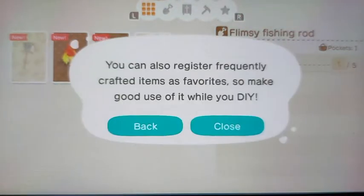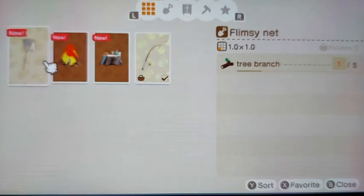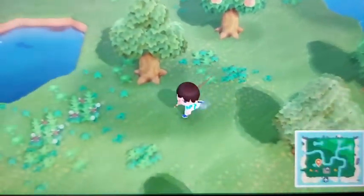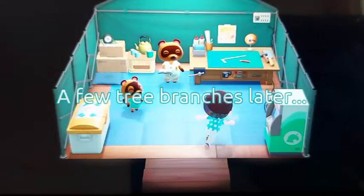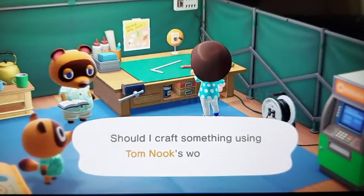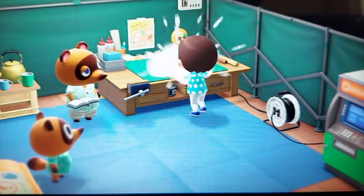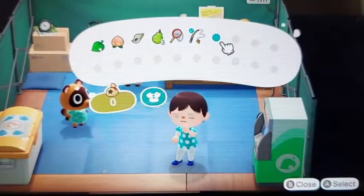I see a simple DIY workbench. I need a sphere of iron so I don't think I can get that, but if I get four more tree branches I can make a net to catch bugs, which is another way to get Nook Miles — so I'll think about doing that. Now I have a flimsy net and it's time to go catch some bugs, I guess.